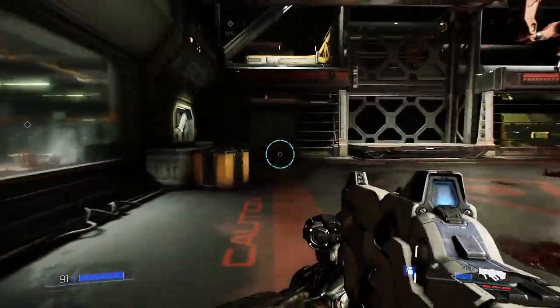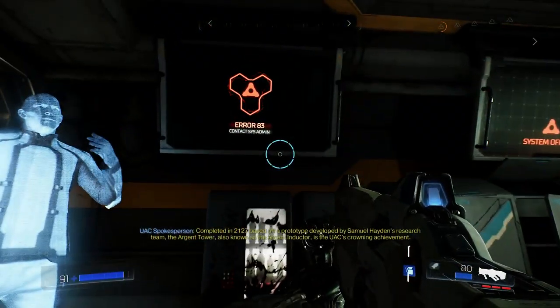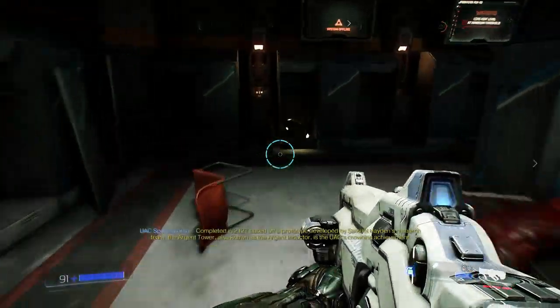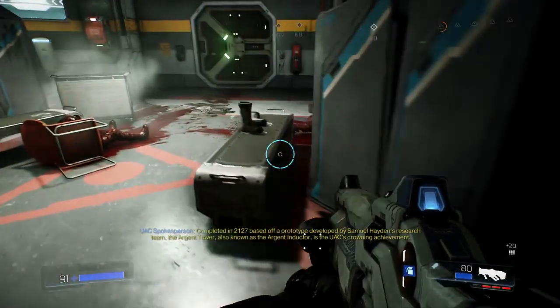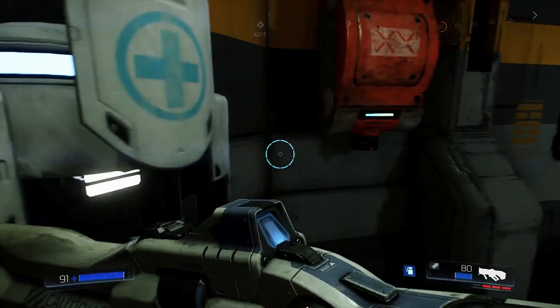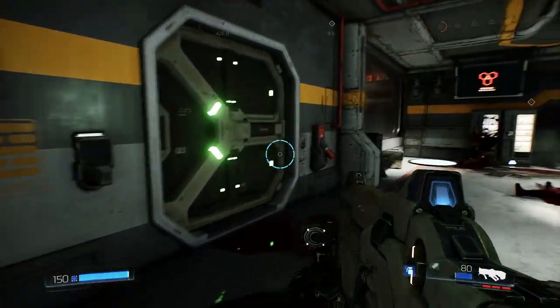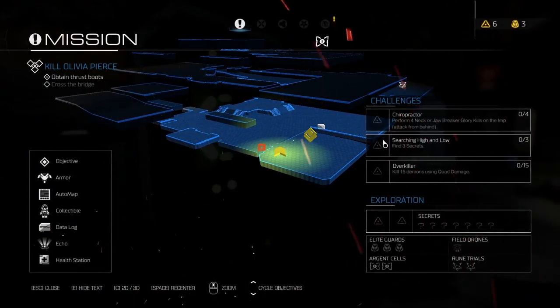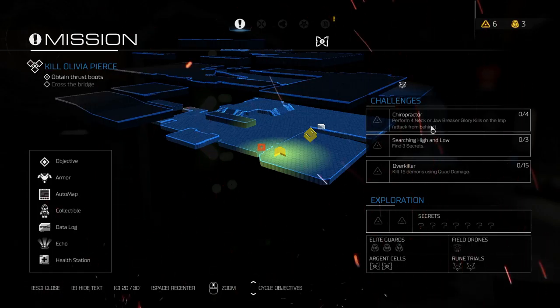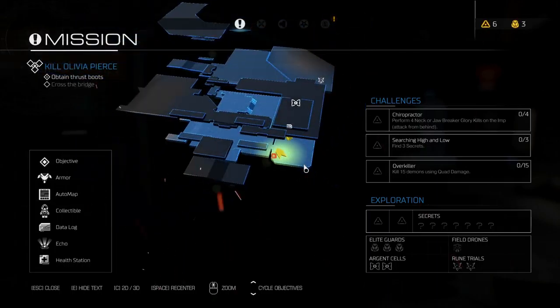We're coming to the end of this episode and I'm just going to look for a suitable juncture. I think having achieved a fight against two revenants where all I had to do was detonate a bunch of rockets in the air was great fun. Unfortunately I didn't get to stab it. Let's find out what this is going to be and then we will end the episode. Perform four neck or jawbreaker glory kills on the imp — attacking from behind is the sexy one where you gnaw on its neck. Searching high and low: find three secrets. Kill 15 demons using quad damage — so I'm very happy to hear that quad damage is a thing.